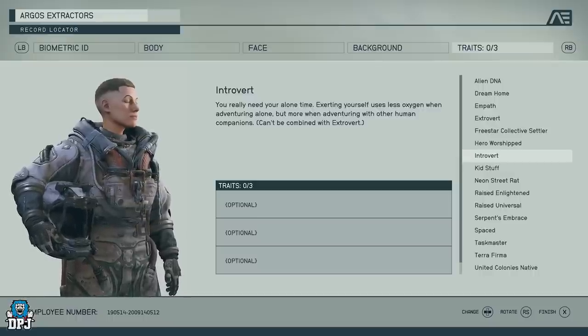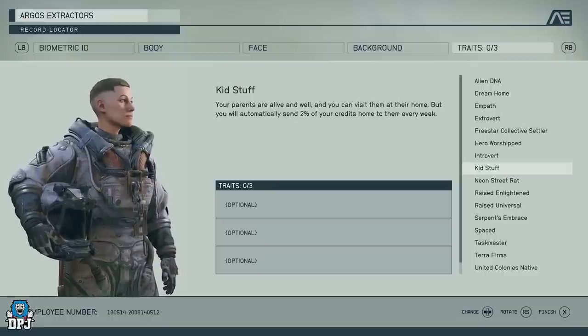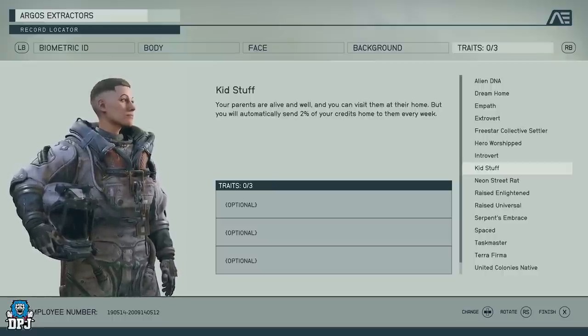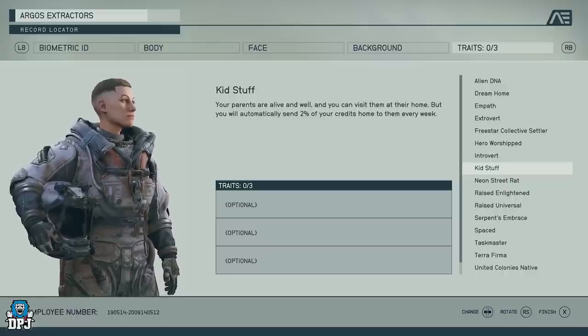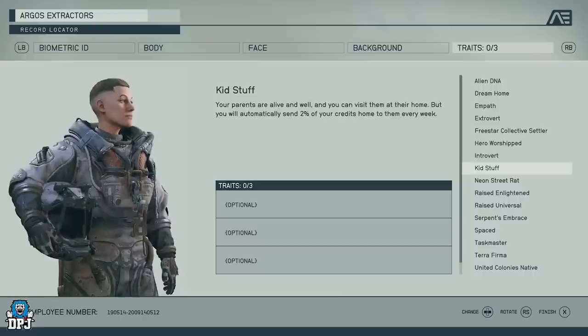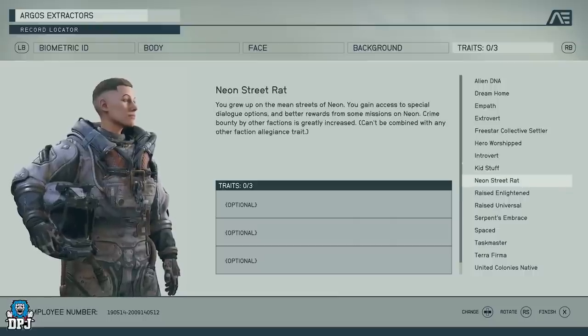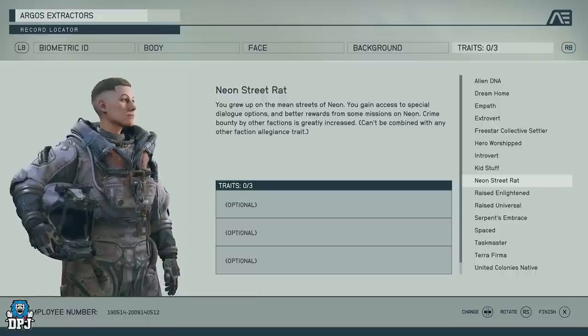Kid Stuff means your parents are alive and well and you can visit them at home, but you automatically send two percent of your credits to them every week. It probably opens quest lines — your parents are always there, maybe you can sleep and eat there. Neon Street Rat is the same concept as Freestar Collective Settler but for the Neon faction — you get more bonuses and things of that nature from that specific faction.